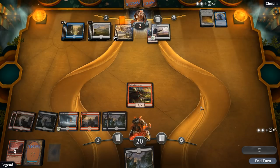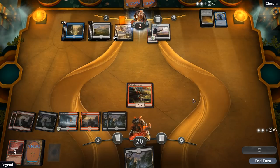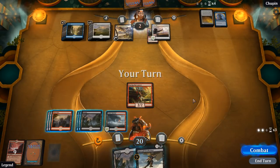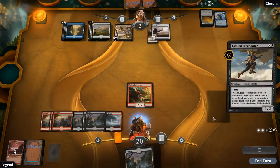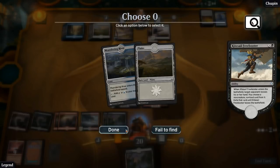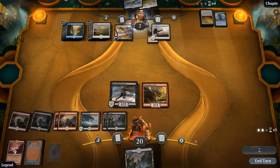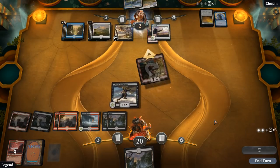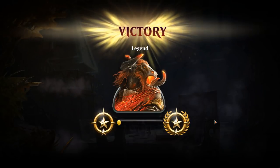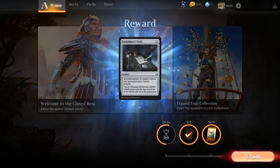If the opponent had a draw spell they would have cast it by now, unless it costs four mana in which case they couldn't also cast Approach. Opponent says go — I guess we Freebooter in case of Settle the Wreckage. What do you have? Two lands — alright, cool, I guess we win!